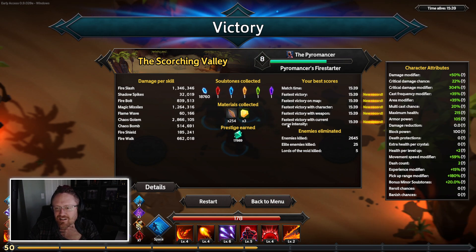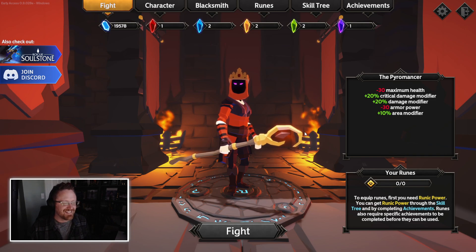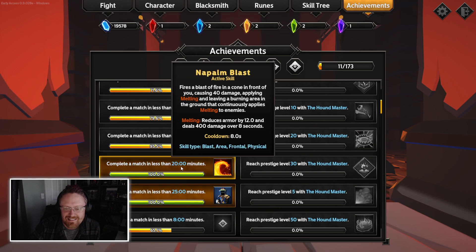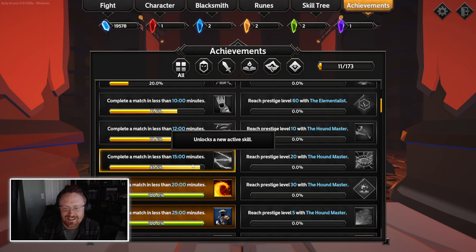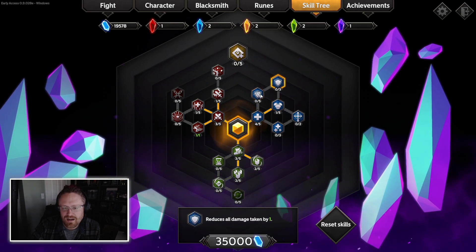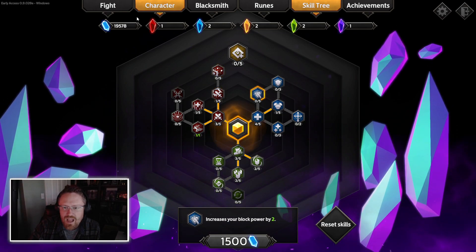I've leveled the heck out of the Pyromancer - not quite to level 10 yet, so I can't get his other weapon. Jawa says golems for the win - I agree, those golems were freaking amazing. Achievements - we've got 11 achievements now. A match in less than 20 minutes, less than 25 minutes - I need to get faster to get these achievements. I'll worry about the skill tree and all this stuff later because I need to get out of here. It is not quite time for my meeting but it's getting very close. Thank you for watching my first victory in Soulstone Survivors! Here is a subscribe button, here are links to other videos - I'll make sure to put Vampire Survivors here so you can see the original inspiration for this whole genre. Thanks again to Jalafawa for recommending this game - it is awesome.